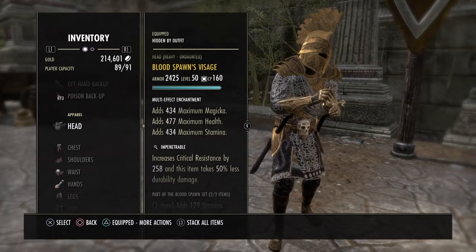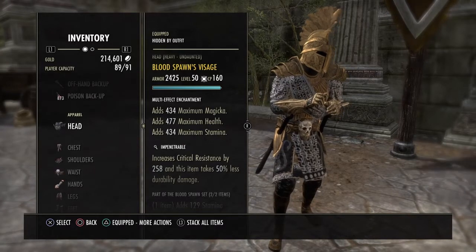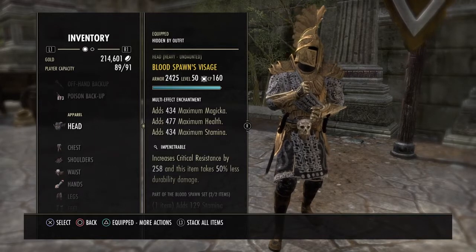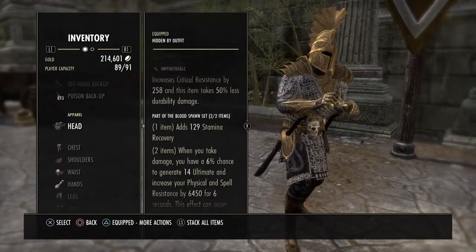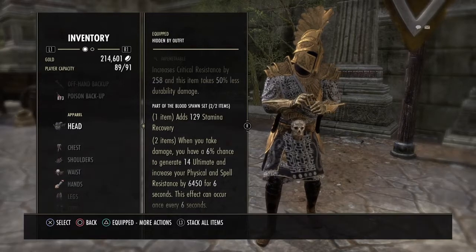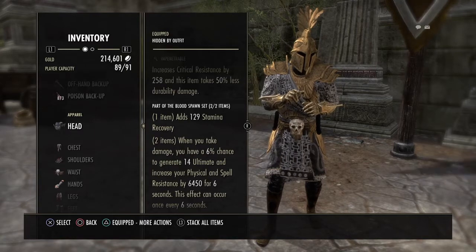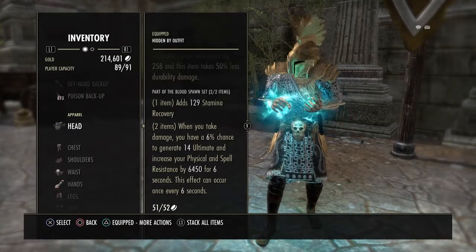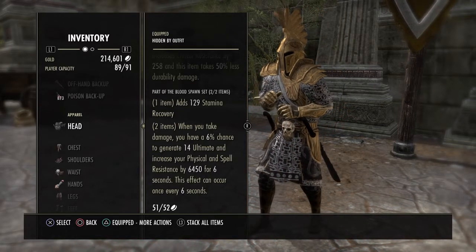Monster set is Bloodspawn. I find this being the best monster set in the game for a stand-up arc currently, just because of how outnumbered a solo player can be these days, or even small groups. I find this procs quite often — even in duels it procs a lot. We're running this for the stamina recovery, and then when you take damage you gain 14 ultimate. You also get your physical and spell resistance increased by 6450 for 6 seconds, which can occur every 6 seconds. This set is amazing and plays well into what we're trying to do here.